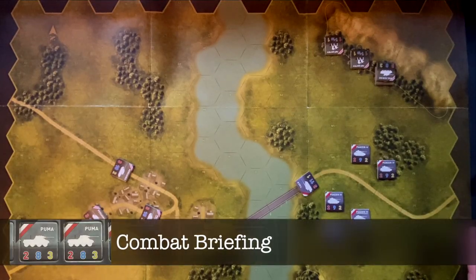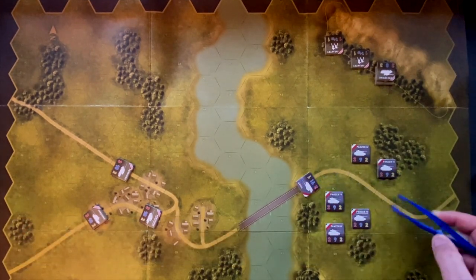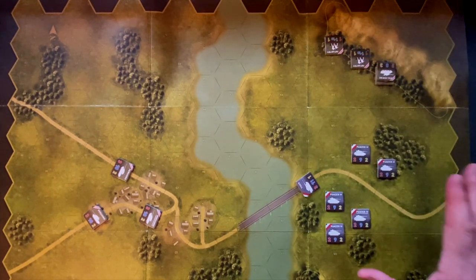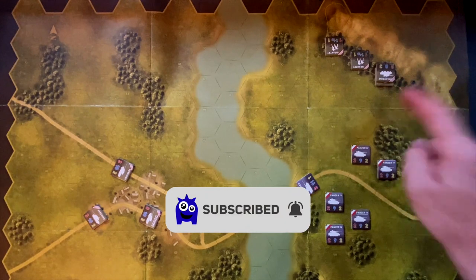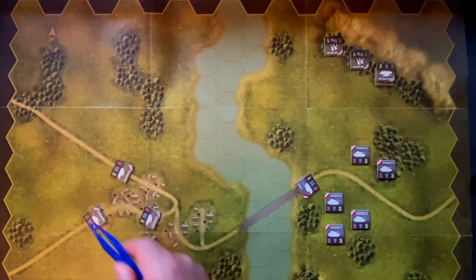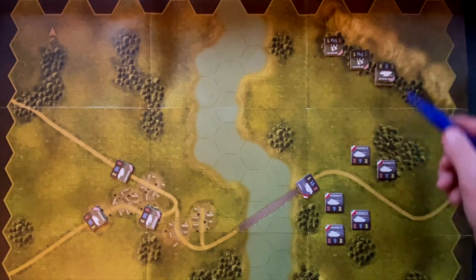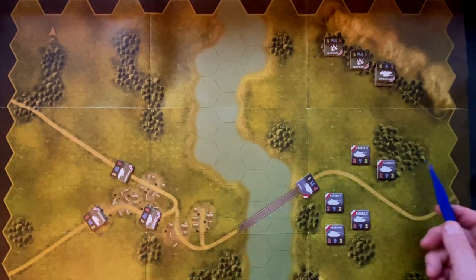Let's start with an overview of the tactical situation. At the core of this scenario, we have five German Panzer IV tanks and a Tiger tank that have trapped two U.S. infantry squads and a Wolverine tank in the woods on a ridgeline. This is the single victory condition: the German forces have to wipe out two of the three U.S. units trapped there. Trying to rescue them are three Pershing tanks coming from the village on the other side of the river.